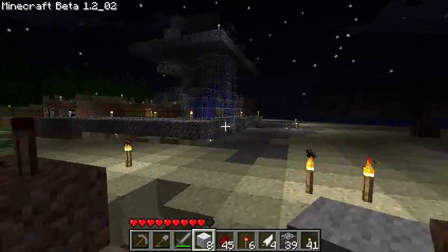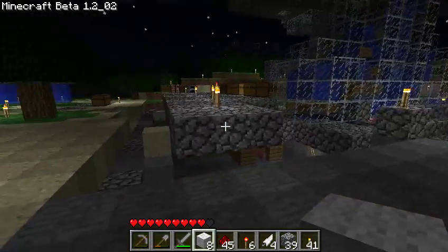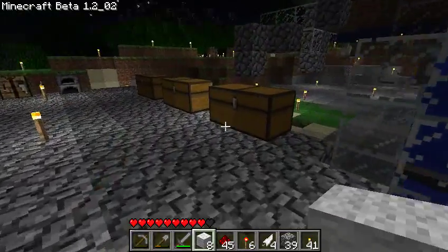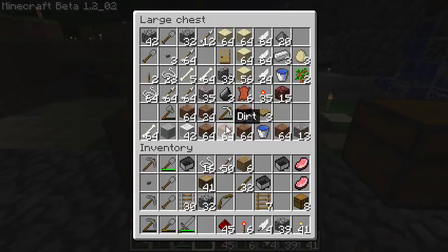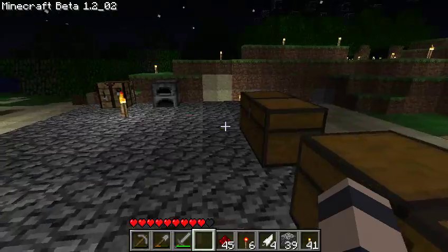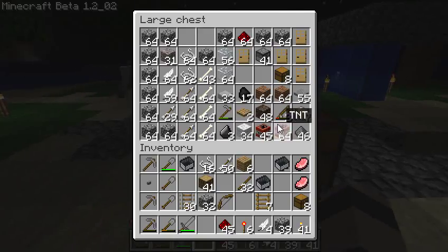Because it just complicates things too much and there's no good way of doing it without using up a lot of space. Next thing we should do — I said I was going to show you the mob grounds and the changes. This is my total TNT stock.